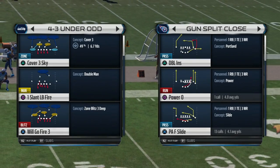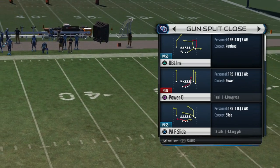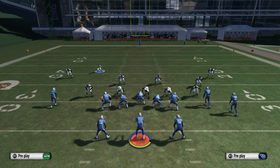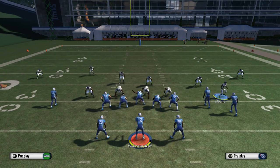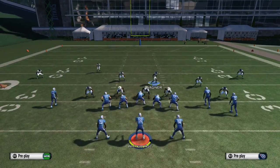This is from MetalSense.com and here we go with another Blitz video. I'm gonna break down today the 4-3 under odd Mike Sam crash. You can find this playbook on the Oakland playbook or another multiple defensive playbook. Thanks for liking the other videos where I showed you guys some blitzes, some A gaps, some B gaps — real easy ones, real easy to set up.